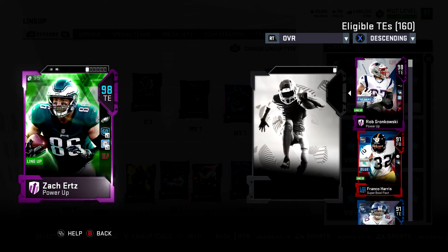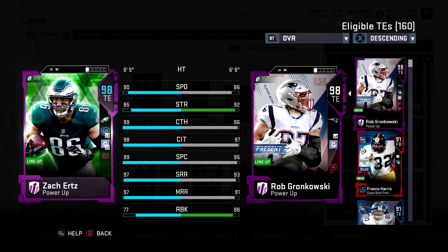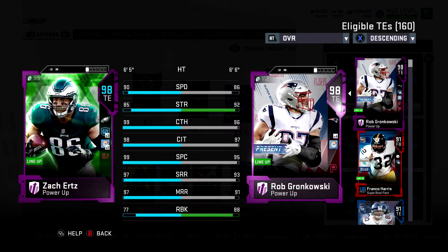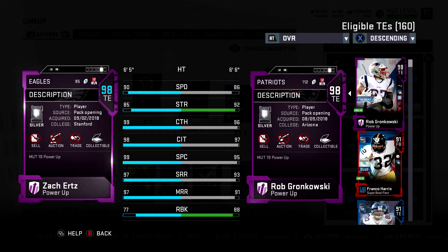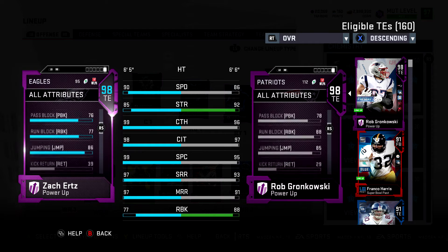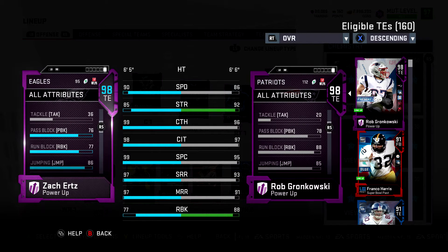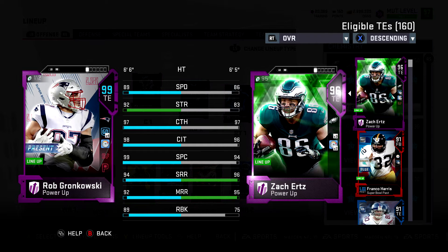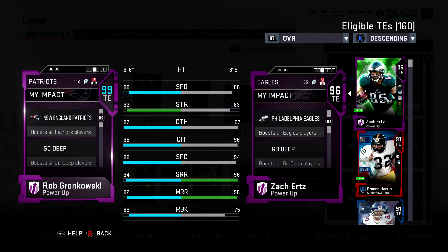Zach Ertz is one of the best tight ends you'll ever see in the game. 90 speed, 85 strength, but then it gets insane: 99 catching, 98 catching in traffic, 99 spec catch, 97 short, 97 medium. He can't do much after the catch and his jumping is a little low, which bothers me, but he'd probably be end game if he could. Gronk is TE2 — my run blocker, in on all running plays and a great red zone threat. 6'6" so high points with Gronk are glitchy but very effective.